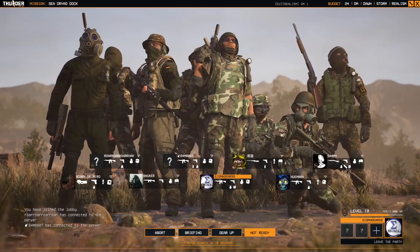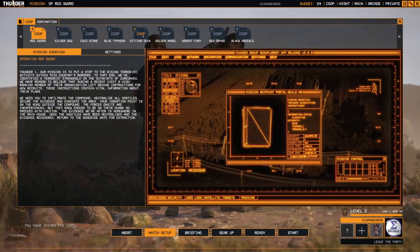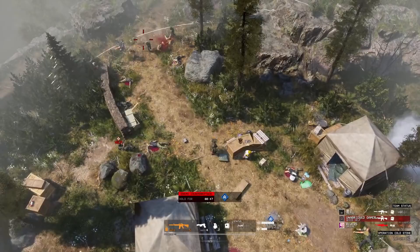PvE and PvP servers are available and are likely the biggest draw for this tactical sandbox. The goal-oriented team dynamics are where Thunder Tier 1 shines, and it's easy to host public or private servers to invite friends to do any of the campaign missions with you, or complete objectives against another human squad.